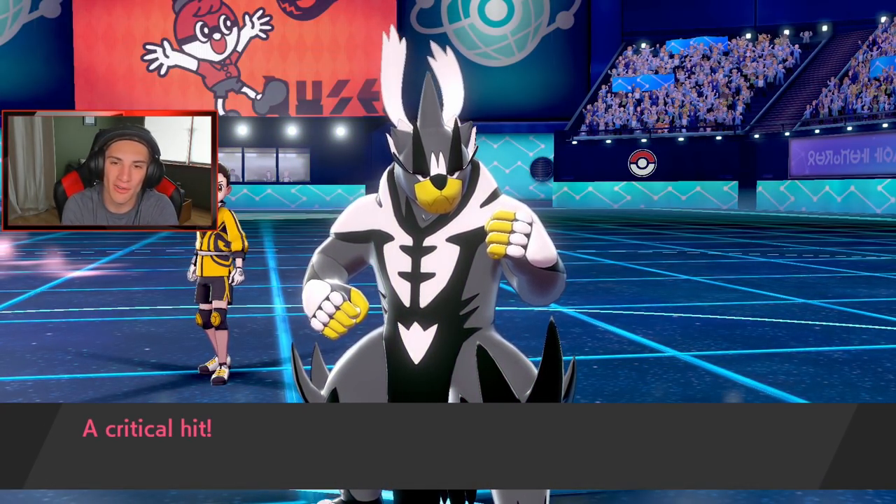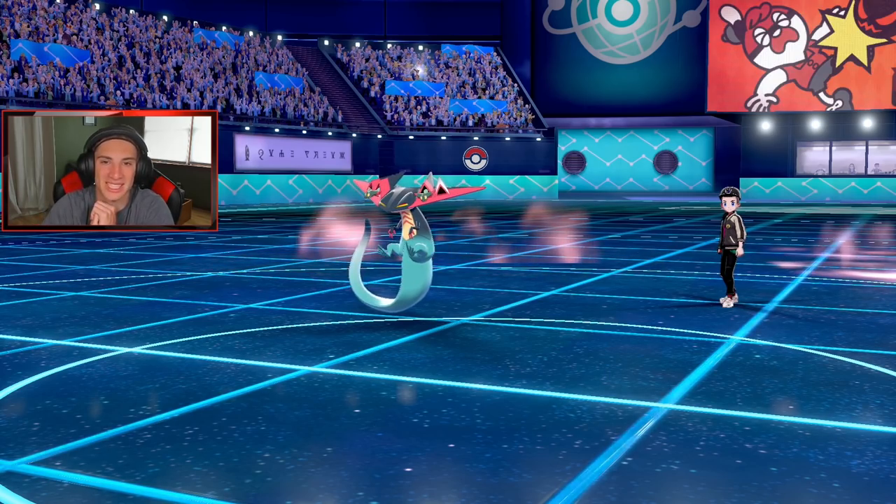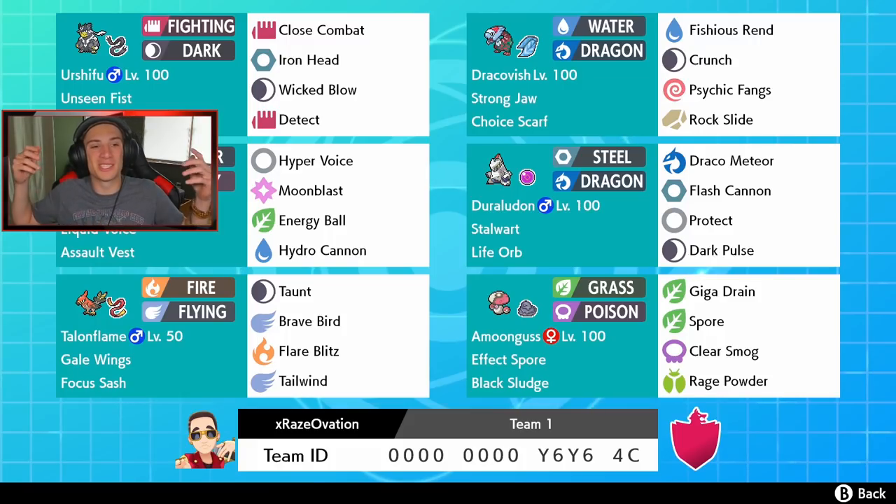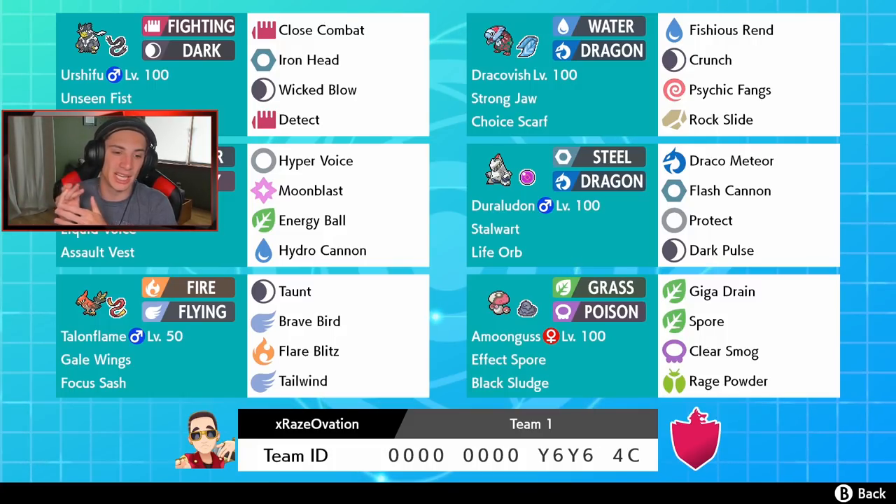That was awesome — I'm glad we got to show off Urshifu. We end up going 2-1 with this team, absolutely dominated. Urshifu is very strong — I don't think he's going to be VGC legal, he's an absolute beast especially critting every single time. Talonflame is phenomenal — I feel like it's going to be in the meta as a great Tailwind Pokémon. Amoongus is definitely fun with Giga Drain, Spore, and Effect Spore. If you enjoyed the content, smash that like button and subscribe. If you want to build me teams with the new Isle of Armor Pokémon, DM me on Instagram or leave them in the comments — thank you guys so much, see you on the next one!